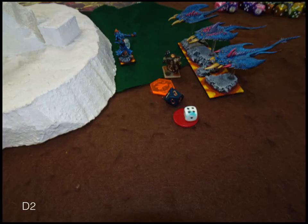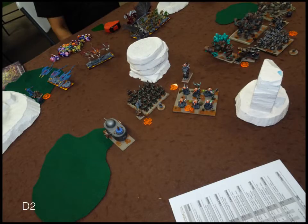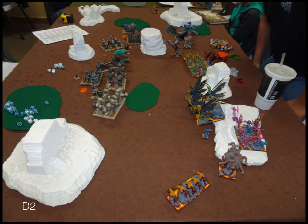Turn two — I make my Headstrong roll, so my Ranger Captain can go punch the Ifrit some more. On the other side of the board I just start moving up at full speed, knowing I have to get to the other side. I don't move my Flame Cannons quite as far up as I could have, trying to keep out of line of sight for certain things. My Brock Riders are cutting over — my intention was to work on the other side of the board. My Ranger Captain goes back into the Ifrit and does the point of damage needed.